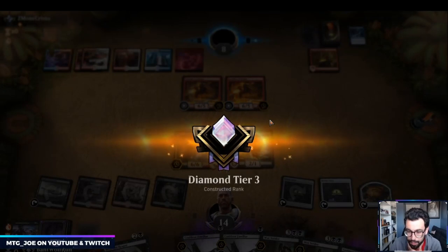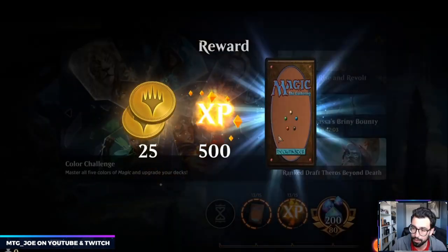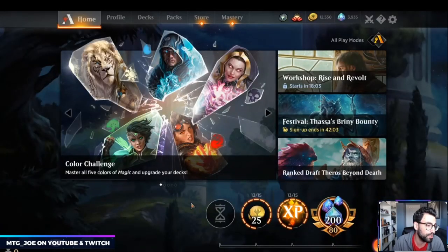Alright, so I'm going to wrap this one up — we went two to zero with the deck, taking down Esper and Jeskai Fires. This will wrap up the budget build series. I'll have the article up on Aetherhub. If you enjoy the content, as always drop a like, subscribe or comment on YouTube, or a follow on Twitch. Appreciate those who stopped by — otherwise have a great one, stay safe, and we'll move on to the next one. See you next time.